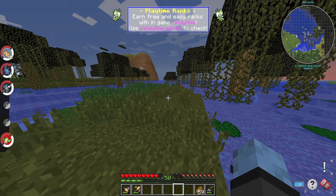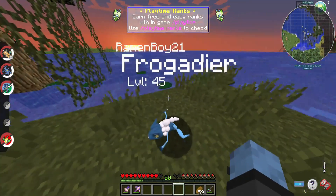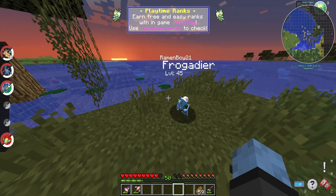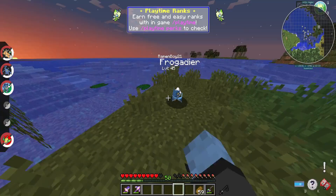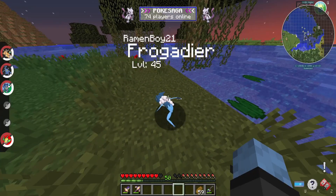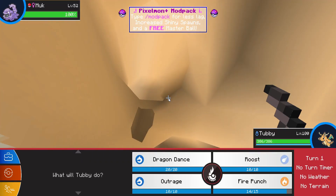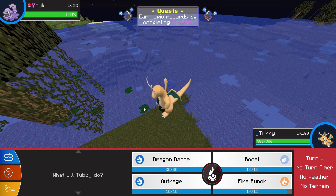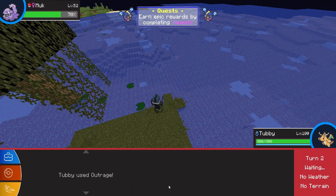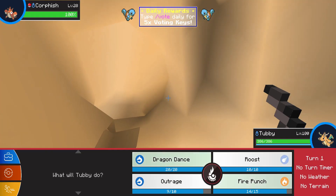We did it — okay, we caught the Frogadier. And if we look right here... we caught it. What ability is it? It is Torrent. Not a great nature, but it can be fixed. Look at this beautiful guy. He's got important stuff to say. Another Basculin. Ooh, a wild Muk — okay. If I didn't have one of those already I would definitely use it, but since I do... Another Corphish.